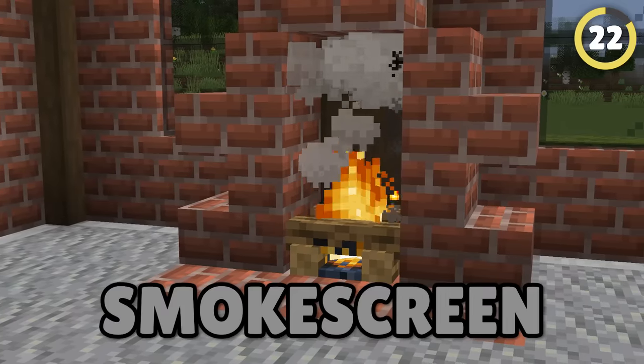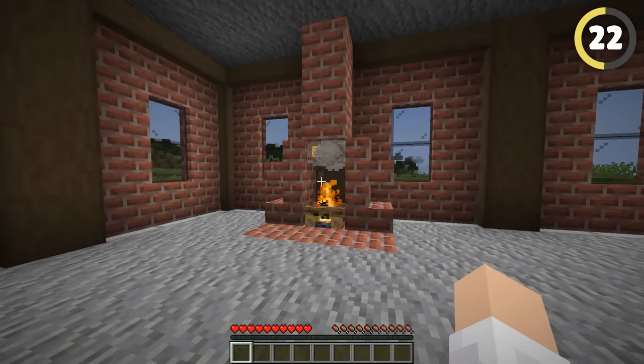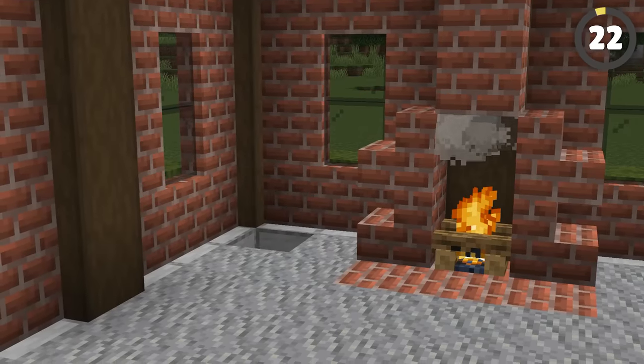Another way to hide things is with a smoke screen. Put a secret stone button above a campfire, and the smoke will billow up, disguising the grey button with grey clouds so that nobody will know it's even there. Use it to hide a secret base entrance.